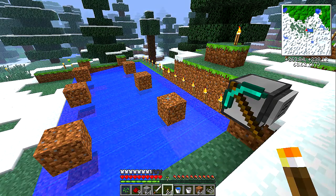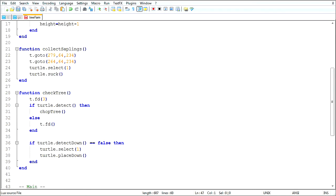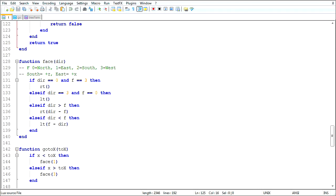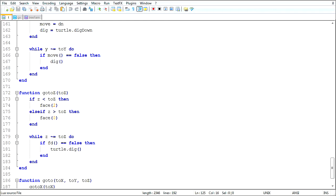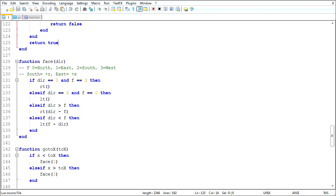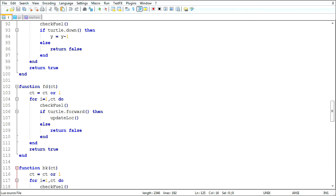Annoyance number one: this check_tree... instead of my nice little built-in function, I guess I could... I'm going to put it in the tree farm one for now.